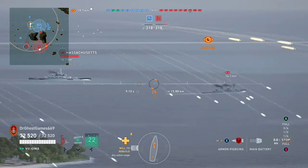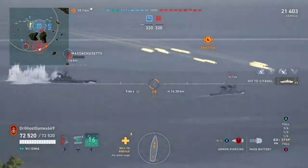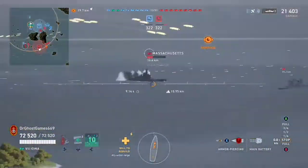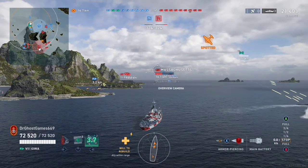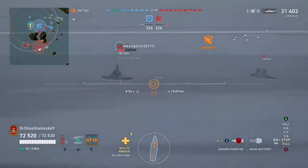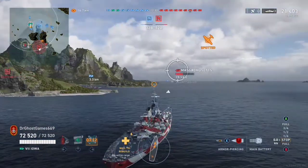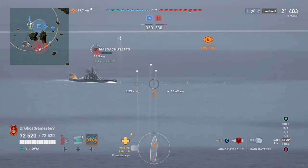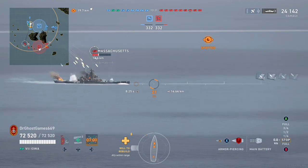There's some decent dispersion on the Massachusetts. We managed to get one citadel, giving us 21,000 damage right off the bat — first salvo, a citadel. Now we have an Atlanta and other ships just sitting there, taking shots at our team. There's not much we can do except take it and try to return the favor. There's also two carriers — both teams have a Shokaku.